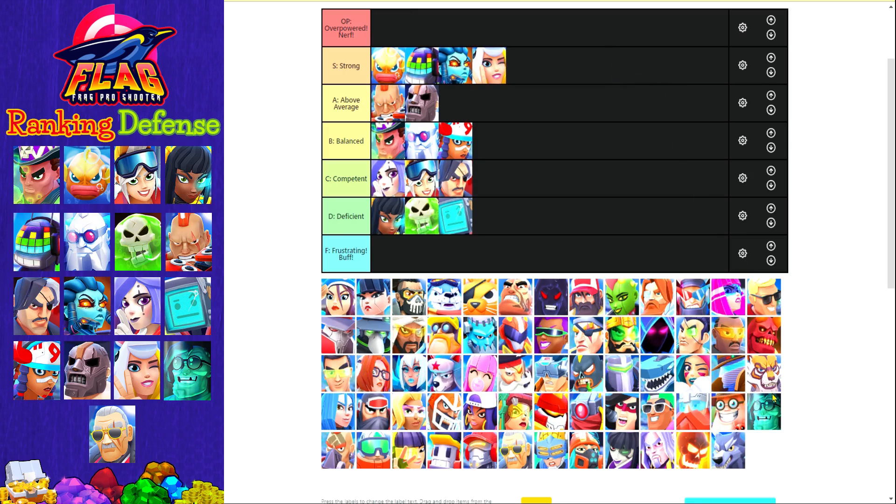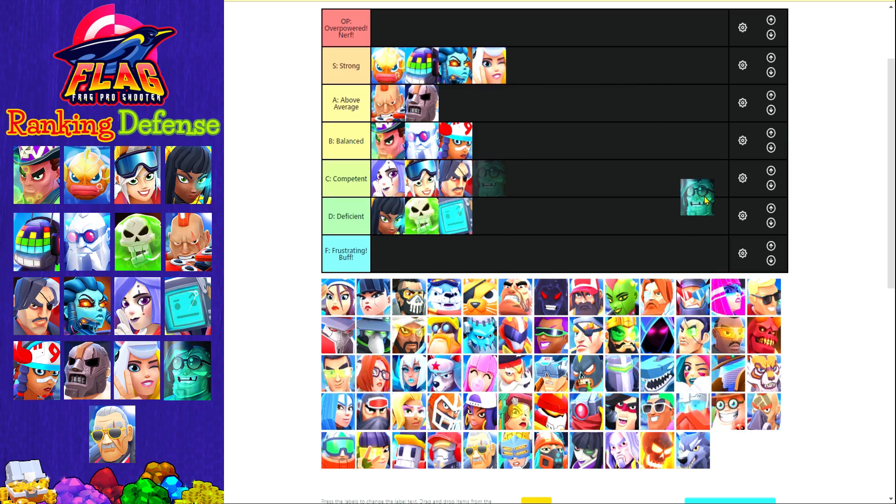The next card is Slimer, another character you unlock in the first arenas. If you're creative with his super you can do crazy stuff like blocking your bunker from your opponent's attack, but he doesn't deal much damage and his AI is not that great especially with the supers. So in my opinion he belongs to the same tier as Cleo and others in the deficient tier.